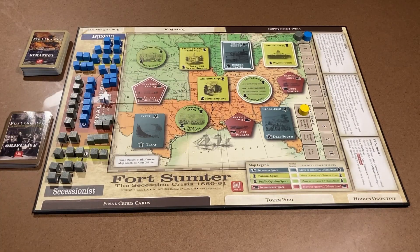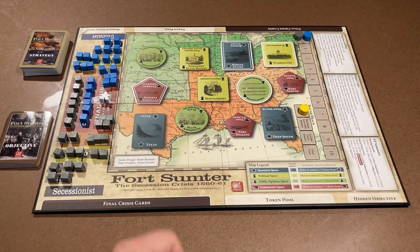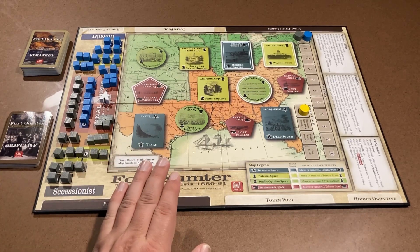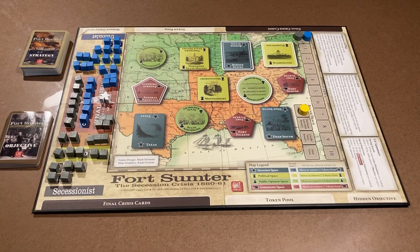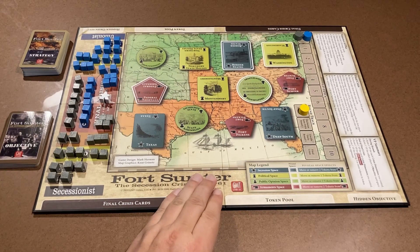Fort Sumter, for those of you who do not know what it is, was a waterborne fort. It sits on an island in the Charleston Harbor in South Carolina. That's where the Confederates attacked on April 12, 1861, and this is considered to be the first shots of the Civil War.